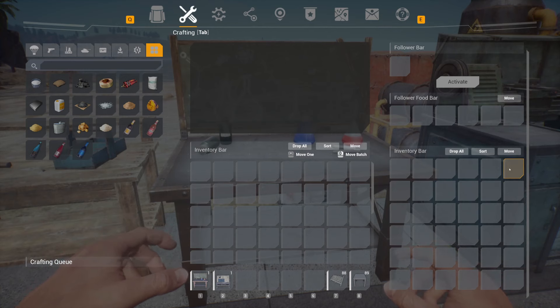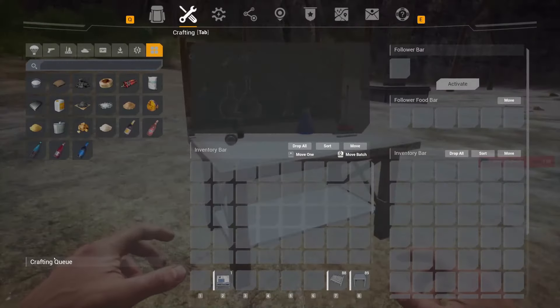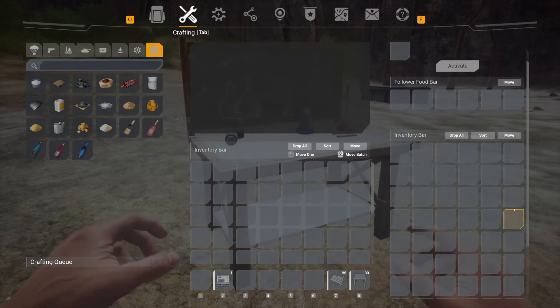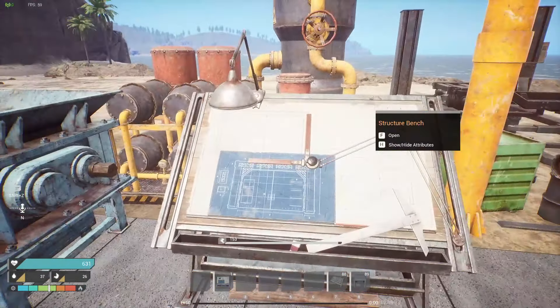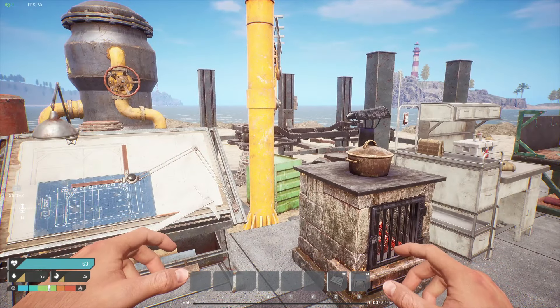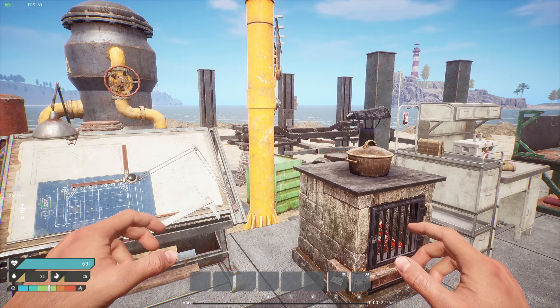Right here you can see there are 36 slots in this workbench. The optimization is they've increased the workbench size, so you have to place a new one — if you already have one down, it won't be affected. You get four more rows out of it. The last update combined tables into other tables and got rid of five tables, which meant you couldn't put everything you needed and had to constantly take things out and put them back in to build.